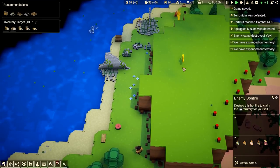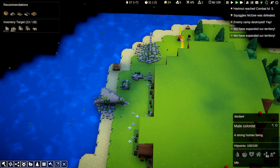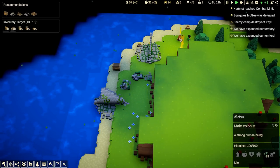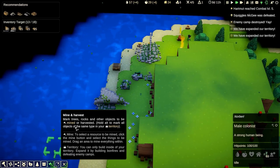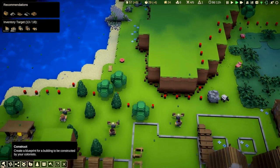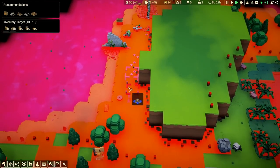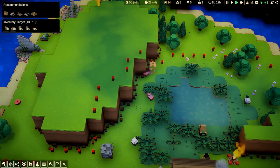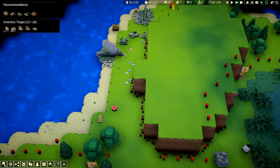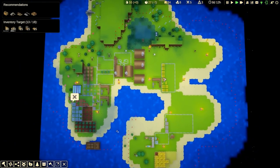Tonk, tonk, tonk, tonk, tonk. All sorted. Tarantula was defeated. Enemy camp destroyed — yay! And we have actually expanded our territory. Those are actually not enemy lads — I think they're just going to join our colony. We do need to expand our territory properly into there — we can't just claim it.